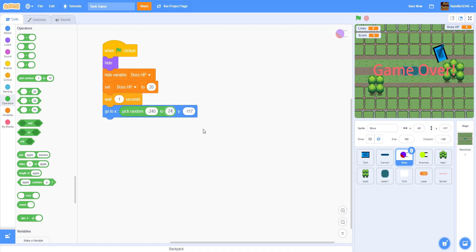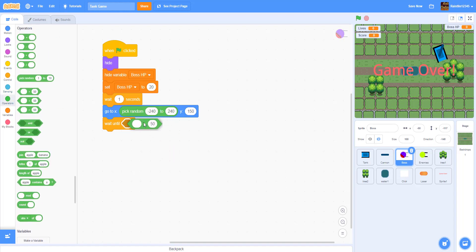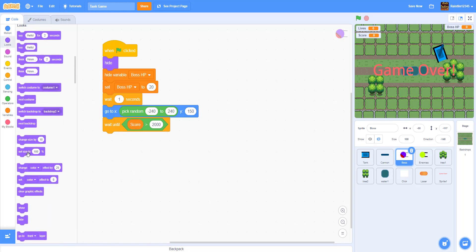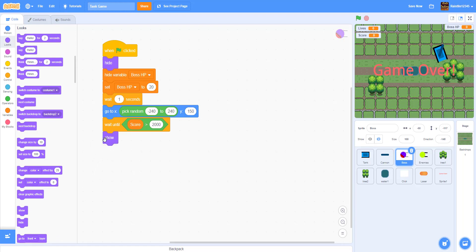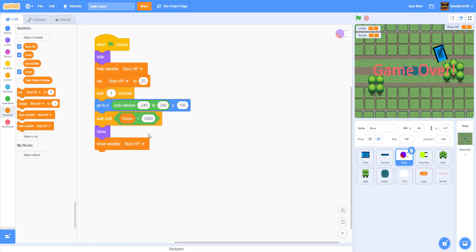After waiting, we go to a random x position between negative 240 and 240, and set y to 150. Then we add a 'wait until' block and wait until the score is greater than 2000. For demonstration I might decrease that number, but for now it's 2000. Once the score is over 2000 we show the boss, and then show the boss HP variable — we don't want it visible before the boss appears.